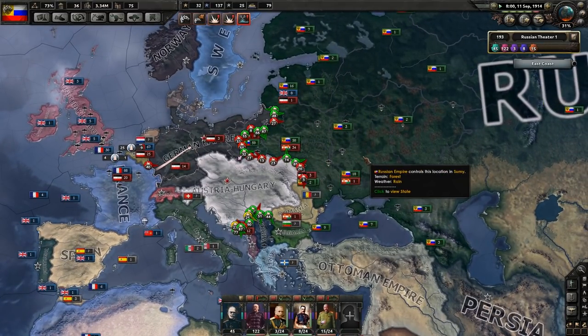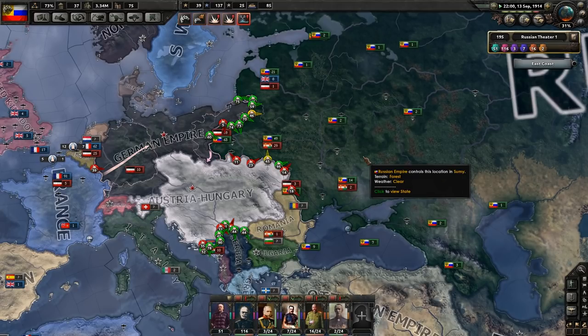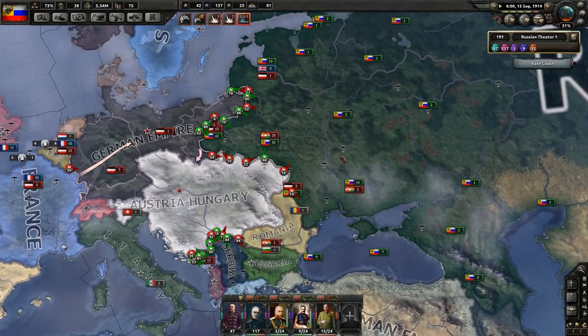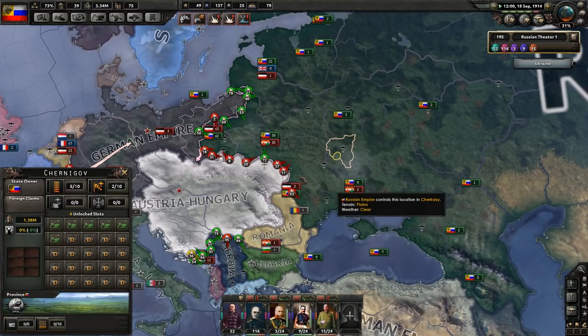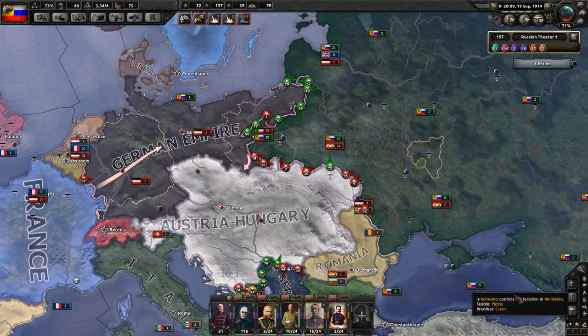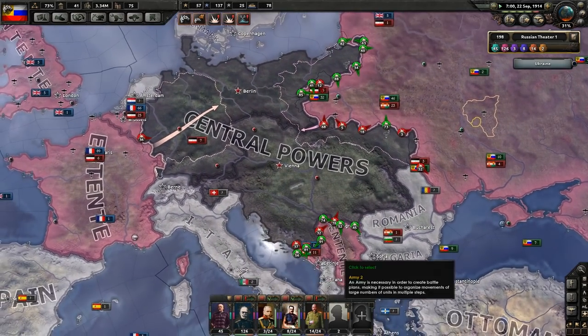If Russia falls, I think it might be safe to say at that point the Central Powers will more than likely win. Russia will probably go through a civil war, and the Soviets will rise up. If the Central Powers can maybe use that to their benefit, then who knows what will happen.